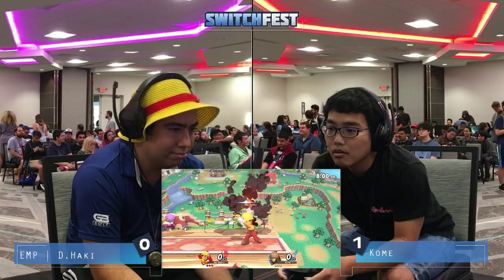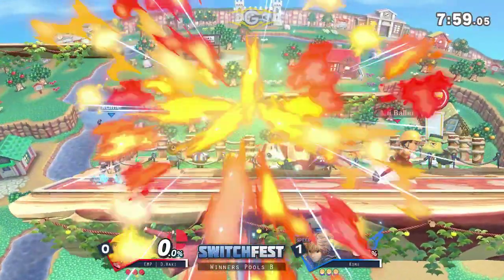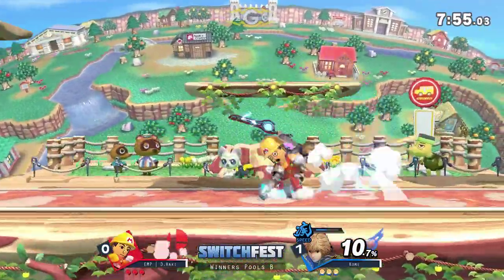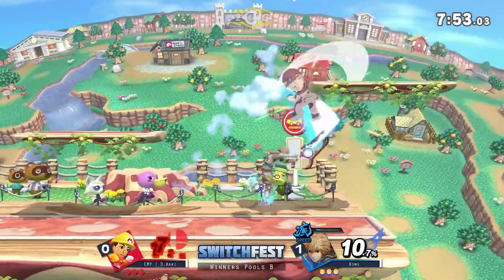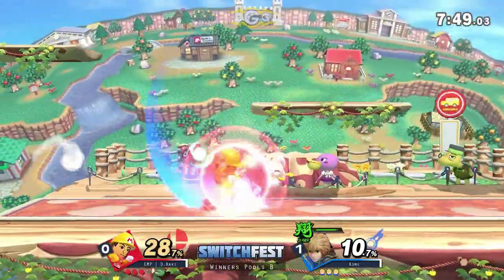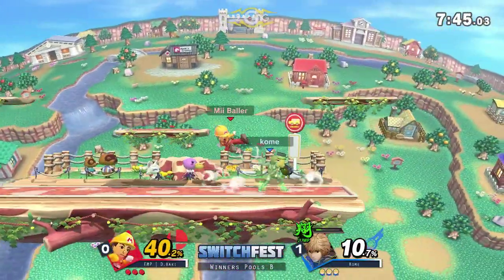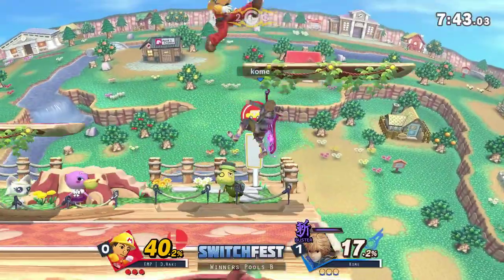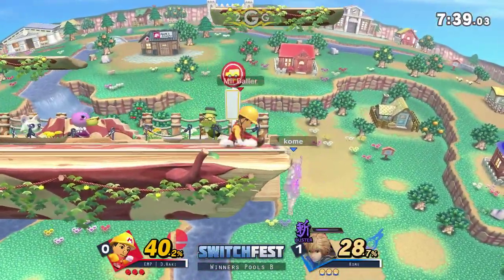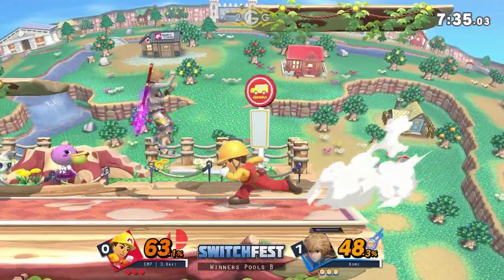You were thinking Duck Hunt versus Pac-Man would be long — that first stock lasted three minutes. Into round two: I guess a down-through fair, only 20%, but these nails are coming in really fast. Mii Brawler needs to be careful with these up-Bs, because there have been multiple times where Comey hasn't punished it — but it's only inevitable that when he misses the up-B he'll take a stock for it.